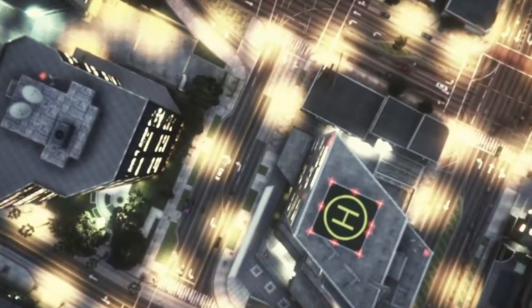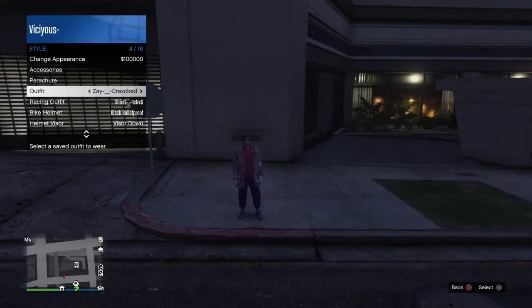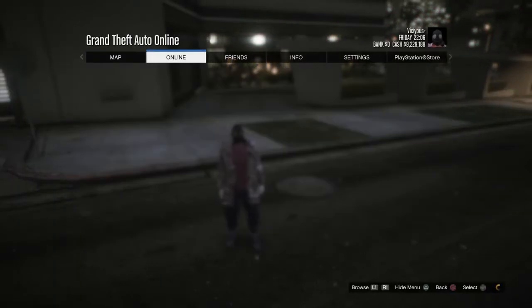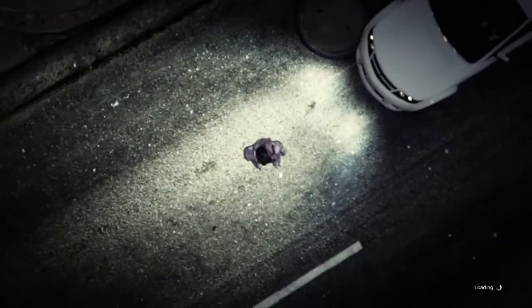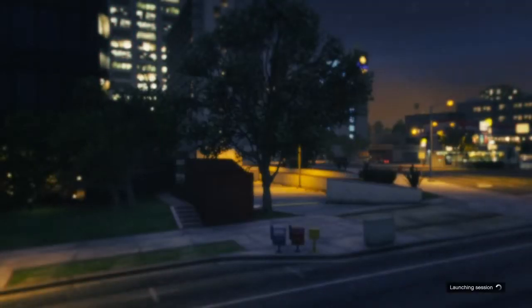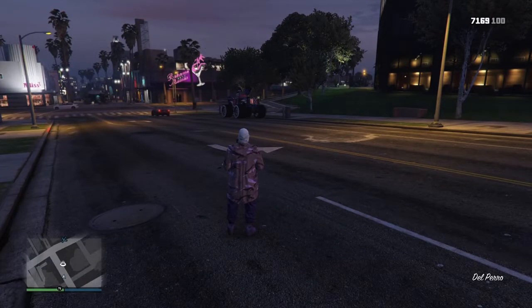Once you've loaded in, you should spawn outside of your apartment on the corner. Go to the outfit that you have saved like this. Once you've done that, start up a Titan of a Job again — this will be the last time you have to start up a job. Once you've started the job up, just wait for it to load, then start the job.